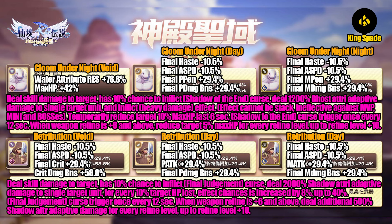The card effect is quite similar to the Gloom Under Knight — dealing skill damage has a 10% chance to inflict a spell called Final Judgment, dealing 2000 shadow attribute adaptive damage to a single target. Its secondary effect is different: for every 10% of target HP lost, the spell effect chance increases by 8%, up to 40%. The Final Judgment curse triggers once every 12 seconds. When weapon refine is +6 and above, it deals an additional 500 shadow attribute additive damage for every refine level, up to refine level +10.